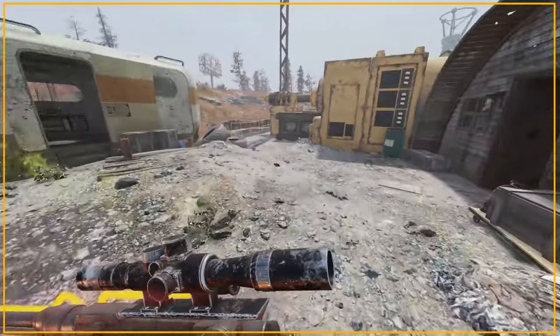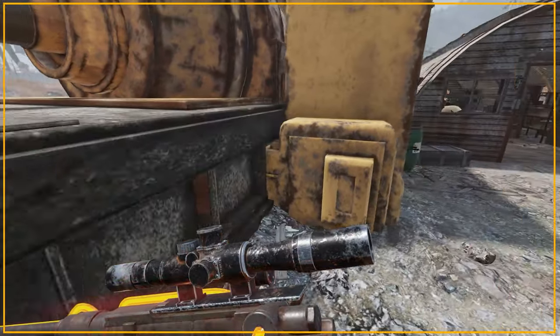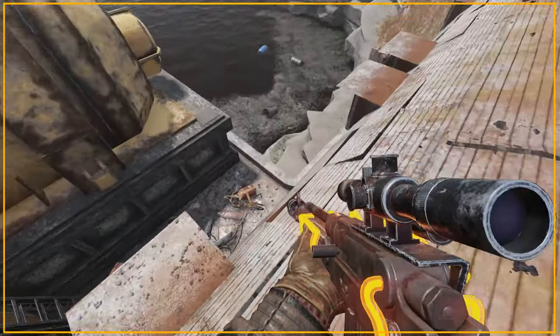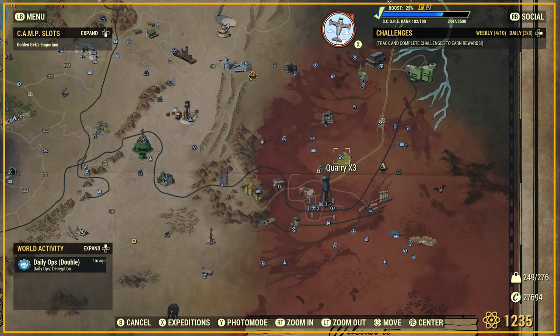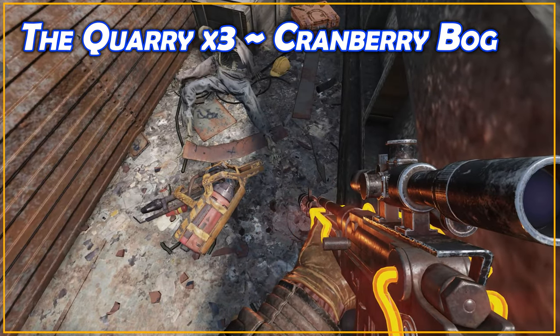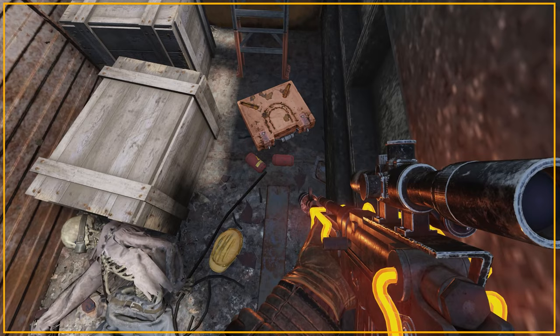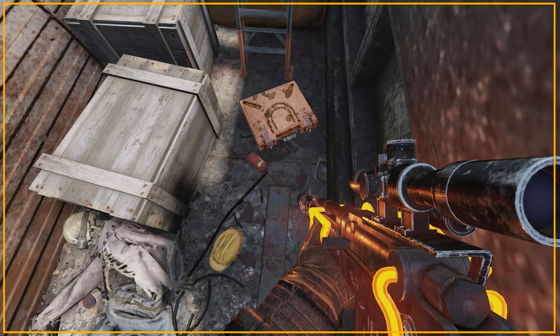There are a few locations where you can find the Flamer in the wilds of Appalachia, although two of them require venturing into the new Atlantic City Expedition. The first location is easy to find — just head down to Quarry X3 in the Cranberry Bog area, and behind the Corrugated Iron Tunnel there's a Flamer lying on a pallet with a load of ammo.